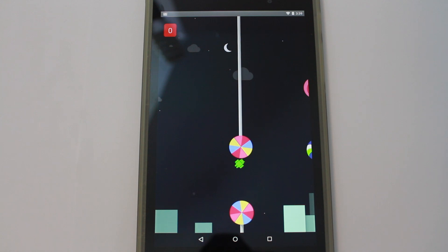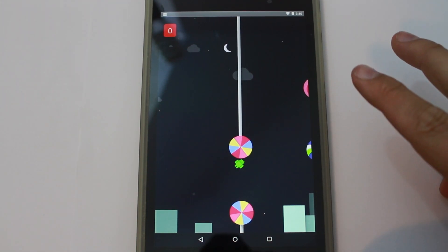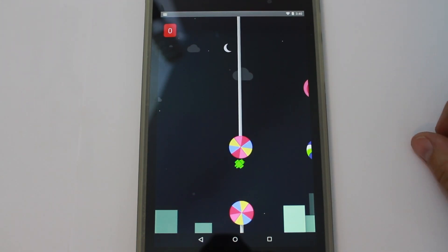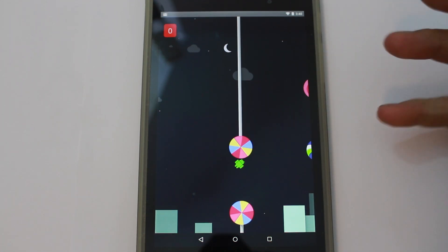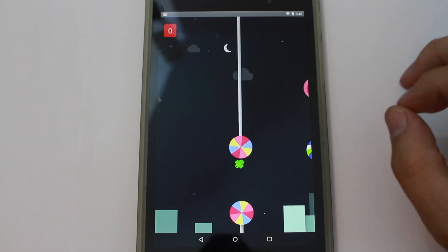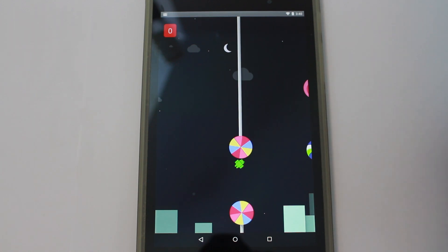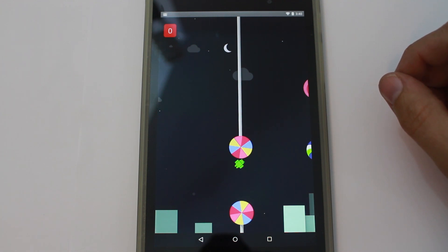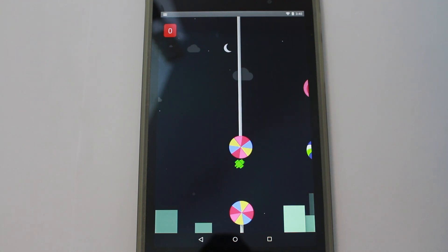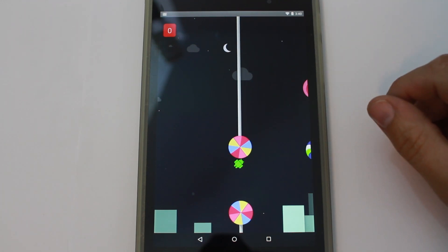So there you go guys — that is the new easter egg, which I think is wicked cool, in Android 5.0 Lollipop. Stay tuned for more videos on Android L Lollipop. I will do all kinds of stuff as soon as we get official firmware. Like I said, this is the final developer build, but as soon as we get official firmware from Google I'll be installing that and giving you a full rundown of Android 5.0 Lollipop on my Nexus 7, Nexus 9, Nexus 6.